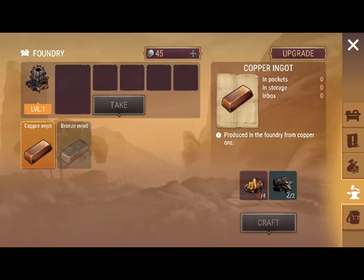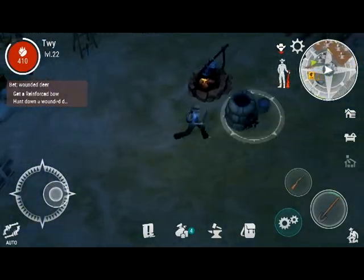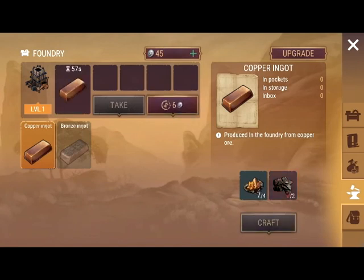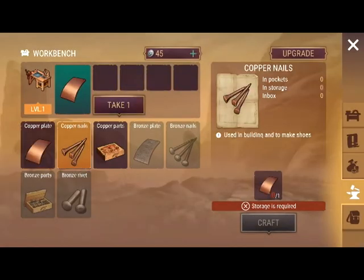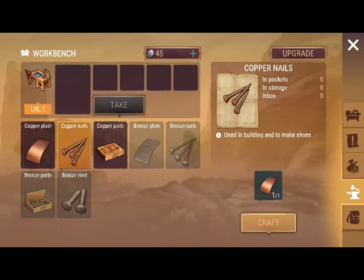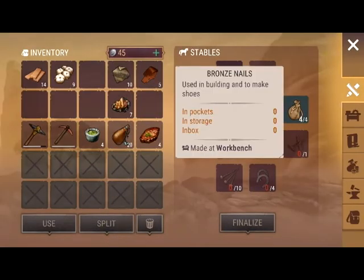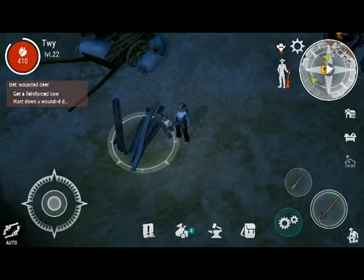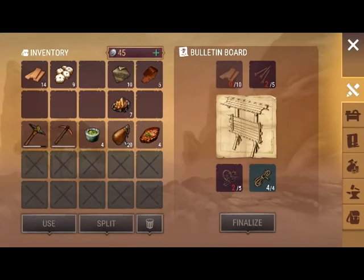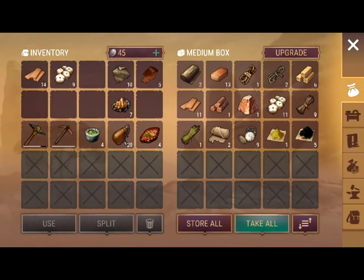It says I don't have the ore but I definitely do — it's just up in storage. The big thing here is I need to create a lot of copper because I need to make a lot of items. Right now I need to make these nails. For this one I need ten bronze nails. Also if you hold your finger down on an item, it'll tell you what makes that item. I'm also making a wanted poster over here — I need ten of these, and I actually have eleven in storage.